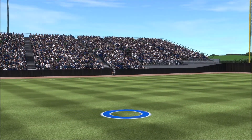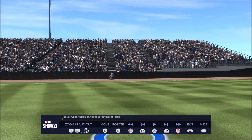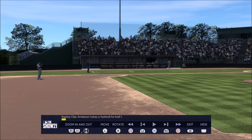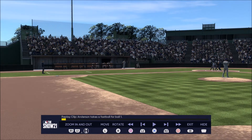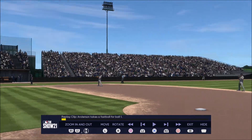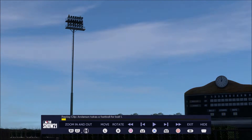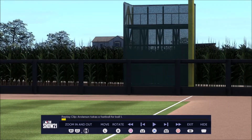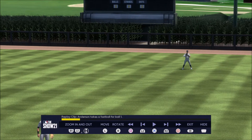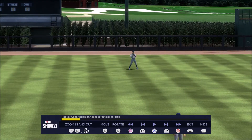Here we go, this is the stadium — that does look ideal compared to how it is in real life. The grandstand, not so much. I feel like this part is going to be a little higher with more rows than what we're seeing here. Maybe I'm wrong entirely. Let me try to zoom in — it's the best it's gonna get.